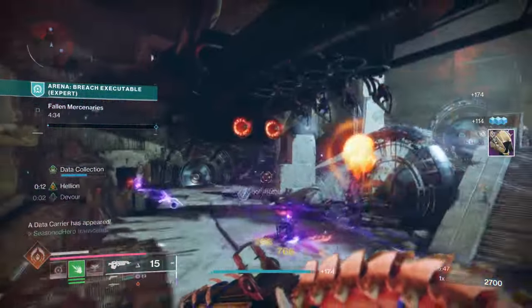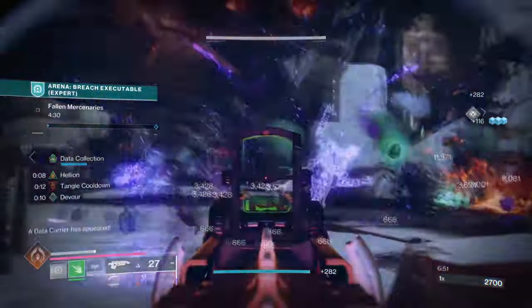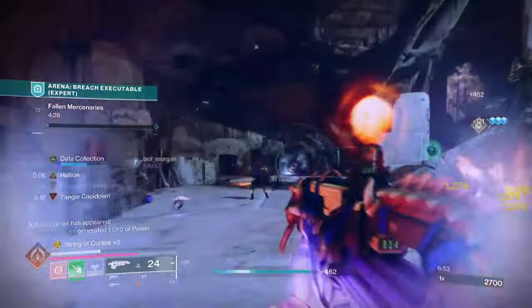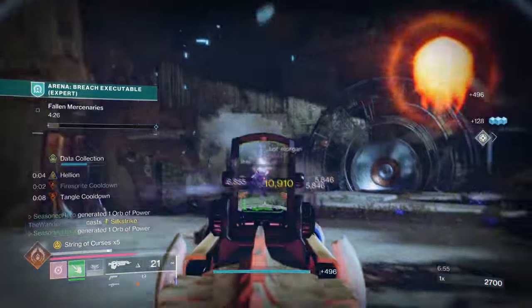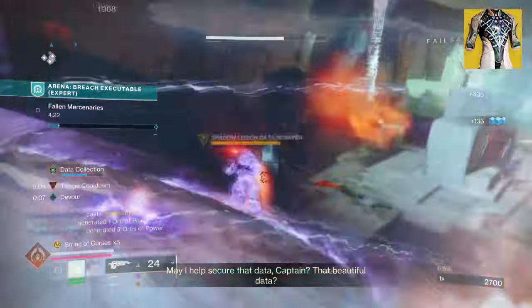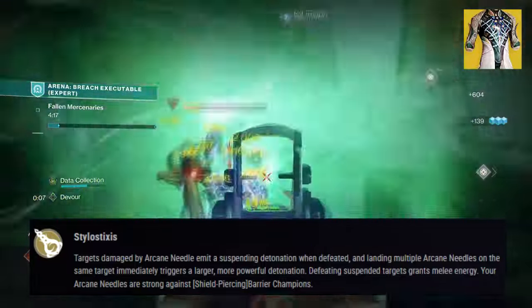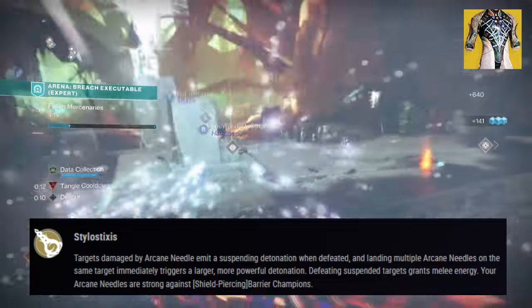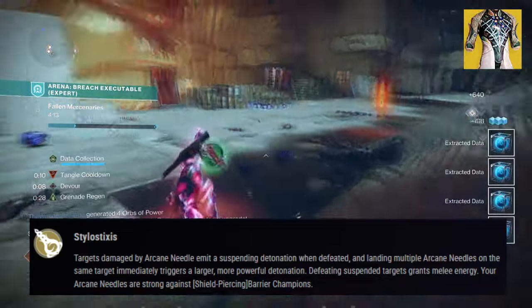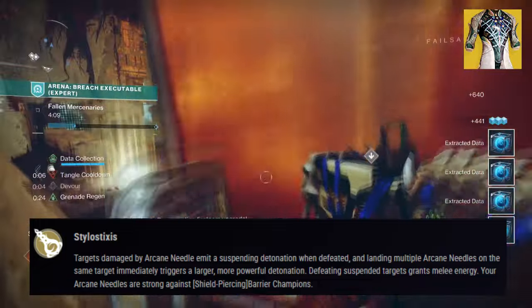We then need to improve on what we did last time with the given reason behind the changes. For this, we will be using the Matteo Deoxa and Bad Juju. Let's start with Matteo Deoxa — its exotic effect states: targets damaged by Arcane Needle emit a suspended detonation when defeated, and landing multiple Arcane Needles on the same target immediately triggers a larger and more powerful detonation.